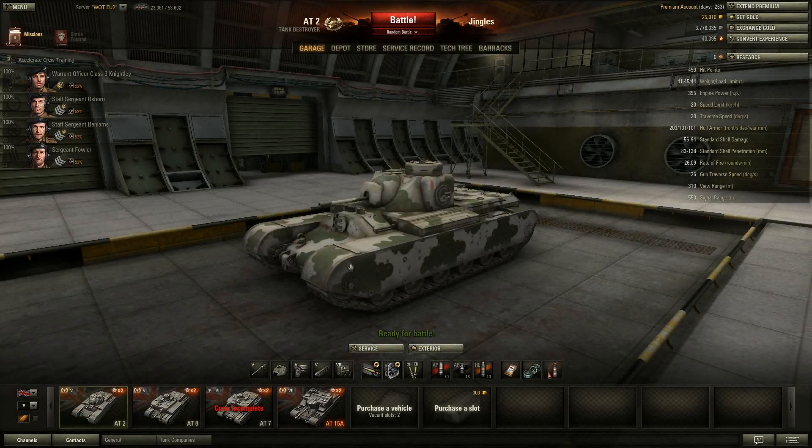Welcome back to World of Tanks with Jingles. Today we're taking a look at the British tier 5 tank destroyer, the AT2, which for a lot of people is the sweet spot in the British tank destroyer line. At tiers 5, 6, 7, 8, and largely tier 9, all of the British tank destroyers pretty much have the same armor, but the AT2 is at tier 5.